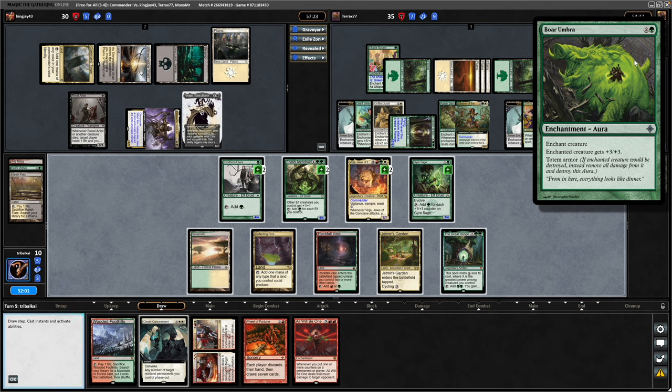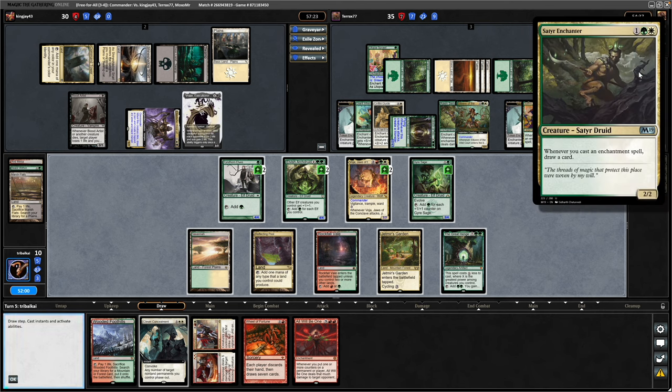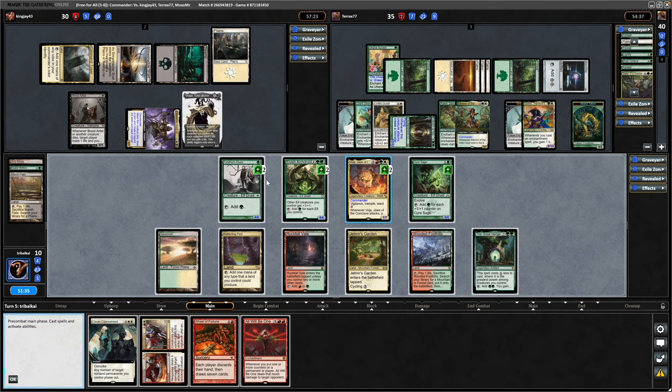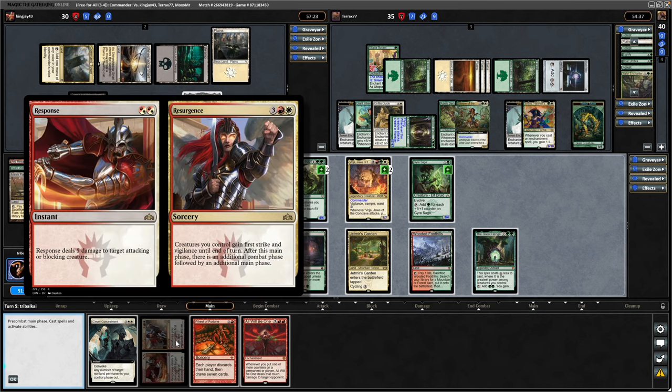Discarding a Boar Umbra, a land, and Satyr Enchanter. That isn't All Will Be One, which I don't think we can do enough with unfortunately. Play a land for the turn. We'll get three plus counters on each creature we control — so that'll be 3, 6, 9, and 12. Twelve twice is 24, so do we have 10 mana? Yeah, we've got 10 mana so we could go for the extra combat.